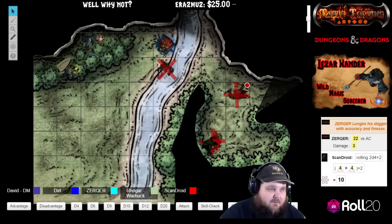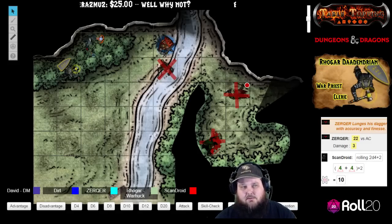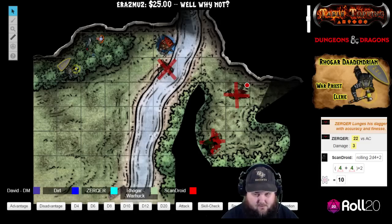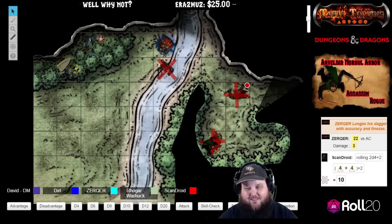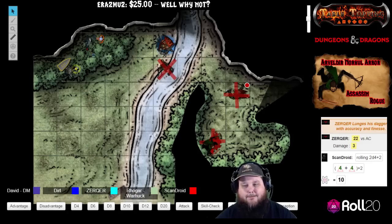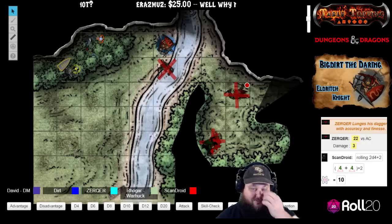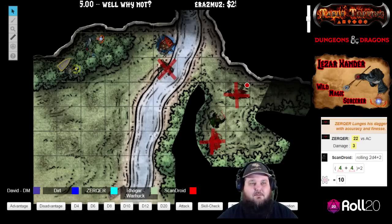They're not too rich — 15 silver total. Does 15 divide by four easily? Not really — 3.75 — so the DM just gives four silver apiece. Merry Christmas, boys. Zirker gets back in position.